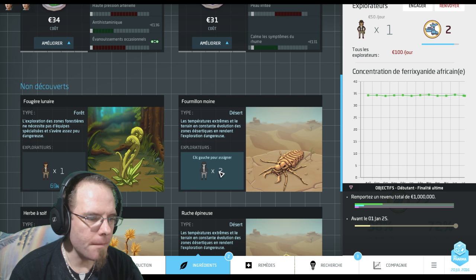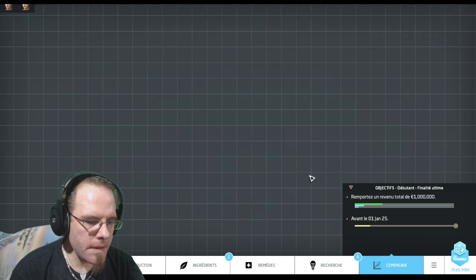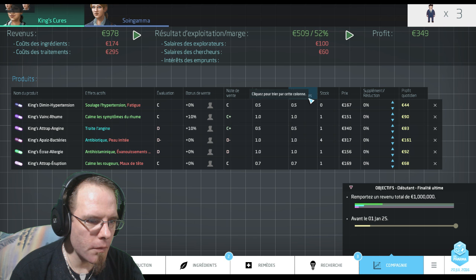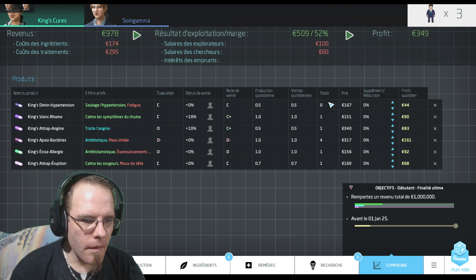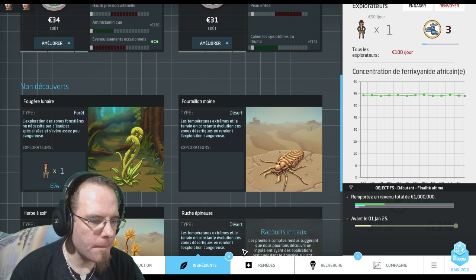Au niveau de la compagnie, ça vend. Au niveau des ventes et de la production, c'est équilibré, c'est bon. Le moins de stock que vous avez, le mieux c'est. Vous voyez que le stock reste vraiment très faible. J'ai pas besoin de modifier au niveau des remises ou d'augmenter le prix.